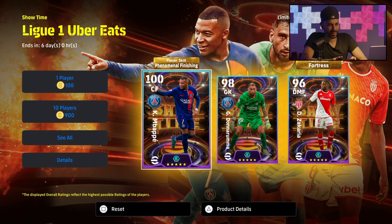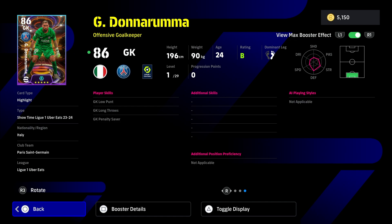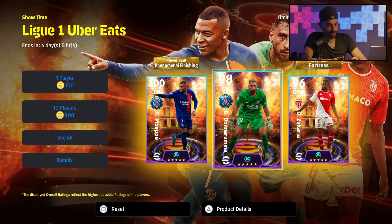Let's have a look at the other players. We have Gianluigi Donnarumma as the goalkeeper in this pack. He has an 84 rating, 86 with the boost — a very tall player at 196 cm. He's got 29 levels to improve. His goalkeeping boost mostly boosts his goalkeeping stats. He doesn't have a special skill, but this is a pretty good card overall — probably the best goalkeeper in Ligue 1 and definitely an interesting card.